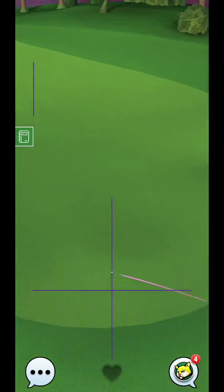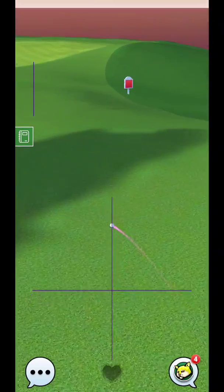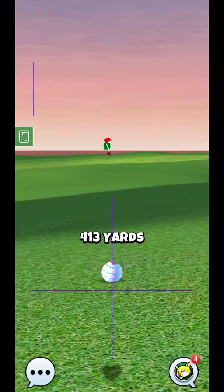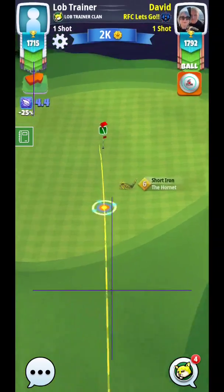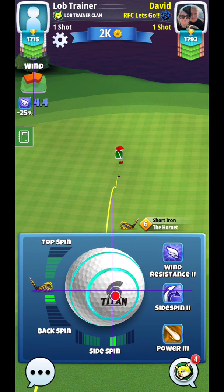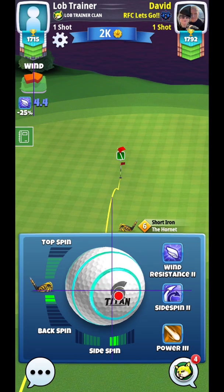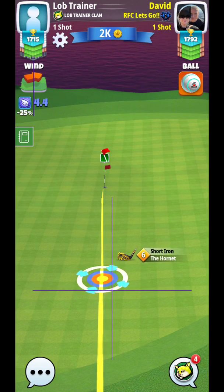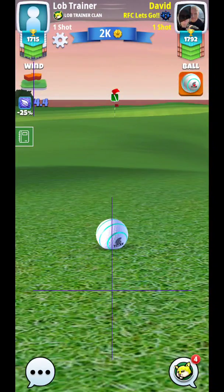I'm barely going to clear this rough, so it's not going to clear by very much — and there you can see it just clears. As a result I'm going to be more back here. If I can get this up to here it's a little more makeable, so being able to get it an extra 20 yards is ideal to increase the probability of a holdout. But we're going to go with what we have, and as you can see we can still pull it off.